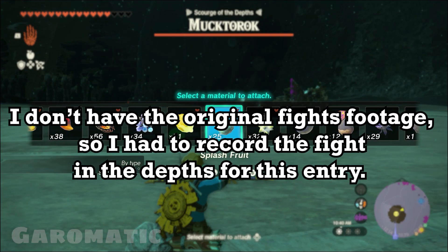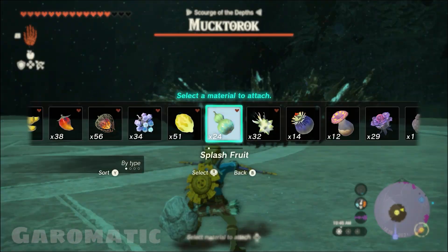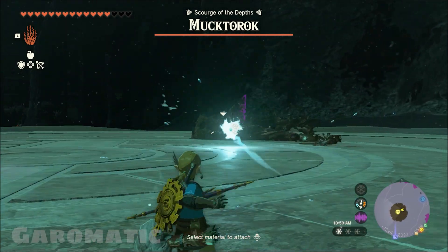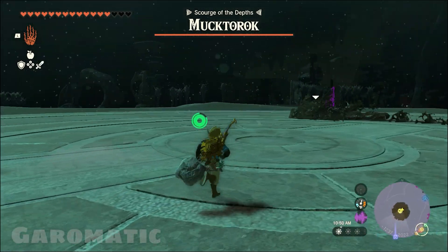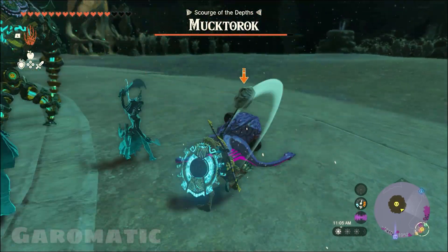At the bottom of my list, the boss I feel is the worst is going to be Mukhtarok. I'm sorry to anyone who likes this fight, but I just don't. As much as I love the little guy's design — I mean, he looks adorable for being like a demon octopus thing — that doesn't change how annoying his fight can be.